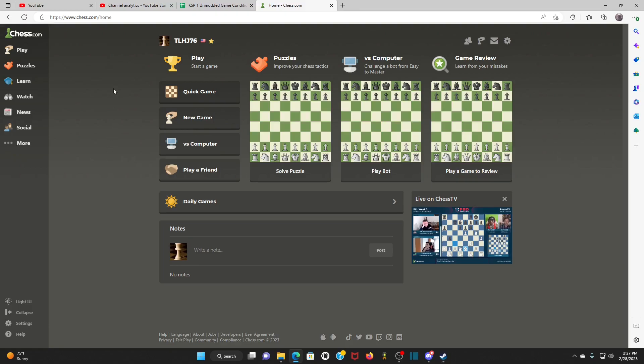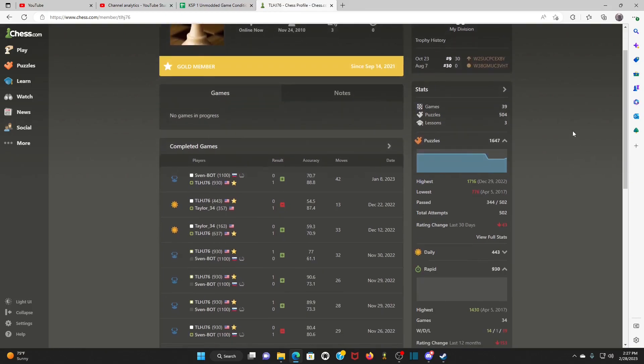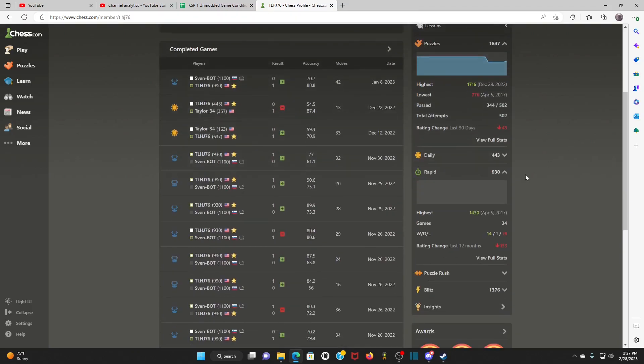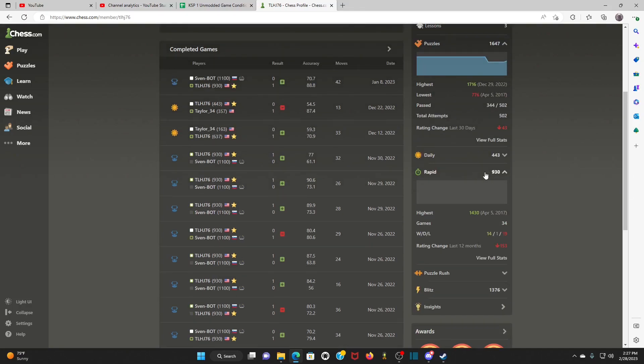Yeah I play a little chess, I'm not great. I'll show you my stats on chess.com here. So the most games I play are rapid — these are like the 15 minute games. I got about 34 games played and my highest ranking was 1430; currently my rapids is about 930 right now. So I'm around a 1000 player. Like I said, I'm not great.